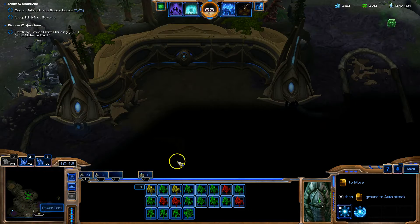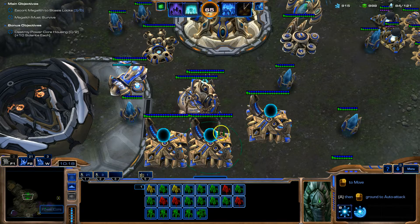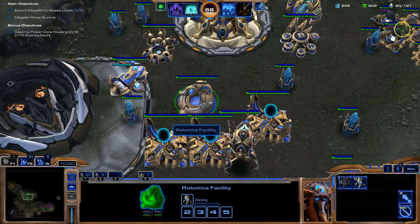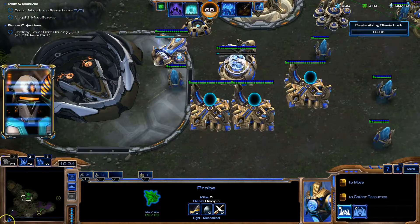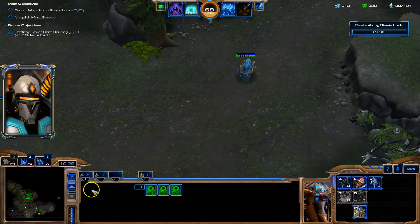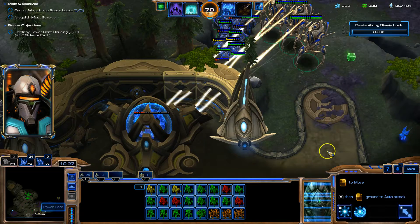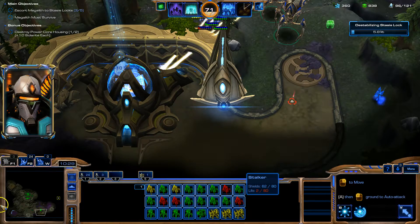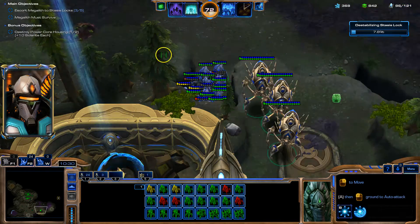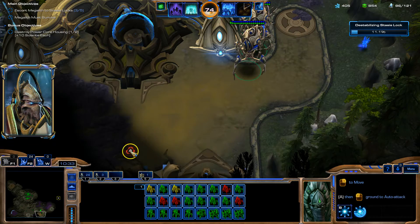So we got them to locations. Now we got to go for this over here - there are some other structures there as well to destroy. Every cannon gets its own charge station. The Megalith is disabling the third lock. Here's our power core we have to destroy. It's just going to be lings.